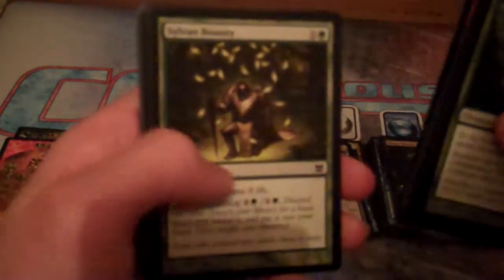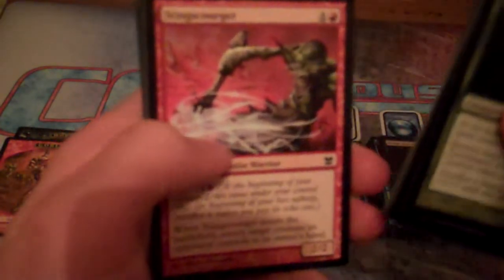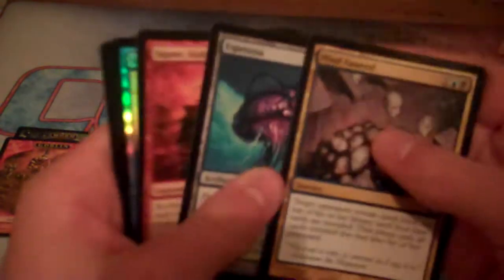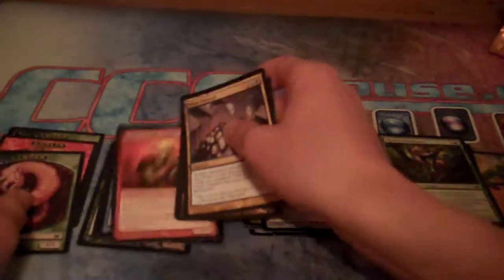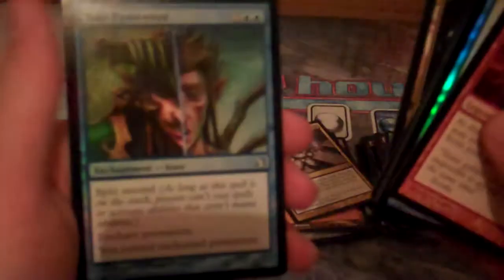Here's the last pack for today. Here are the commons: Festering Goblin, Mind Funeral — wow, that's worth a couple dollars — Vivid Crag, Esper Stormblade. The rare is Squee, Goblin Nabob, with a foil Spell Snare — really good. Here are our rares and foils overall: Squee, foil Take Possession, Angel's Grace, just some commons that are foils, Dragonstorm, Blinkmoth Nexus, and a foil Take Possession.